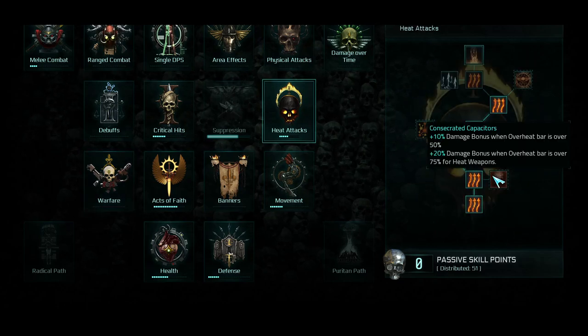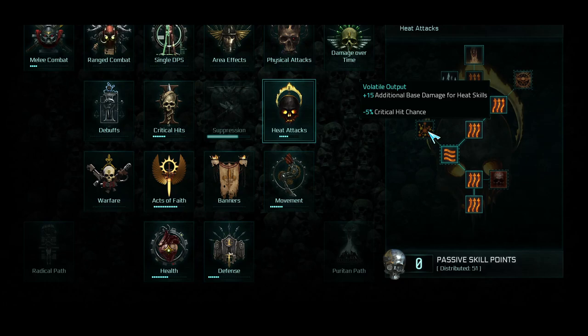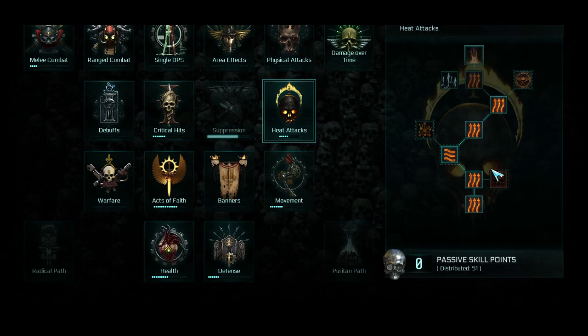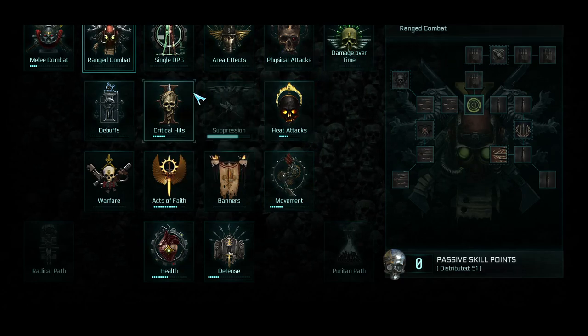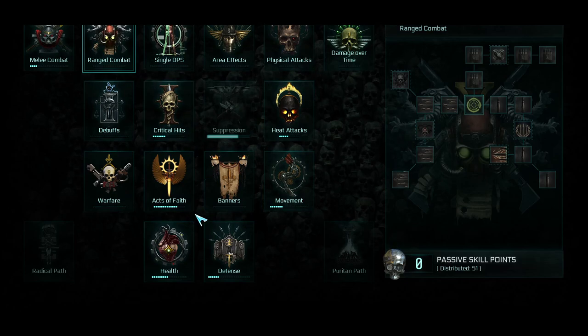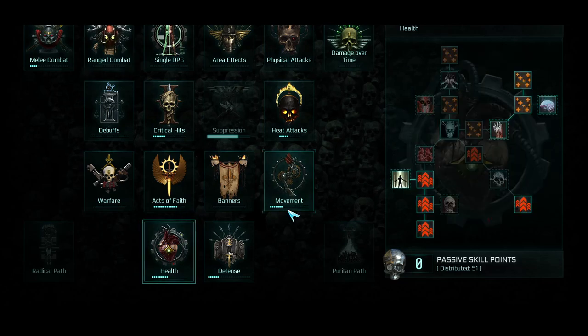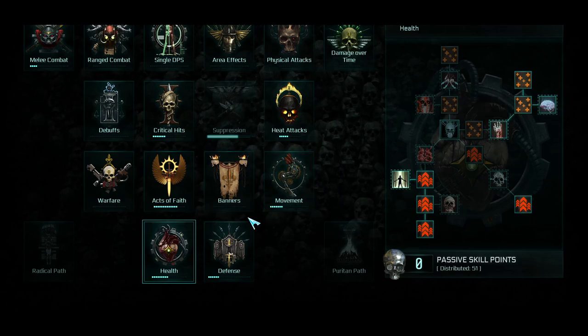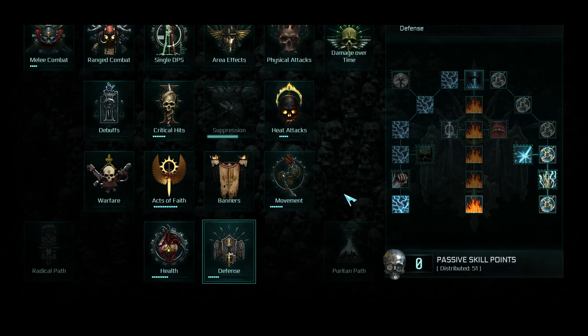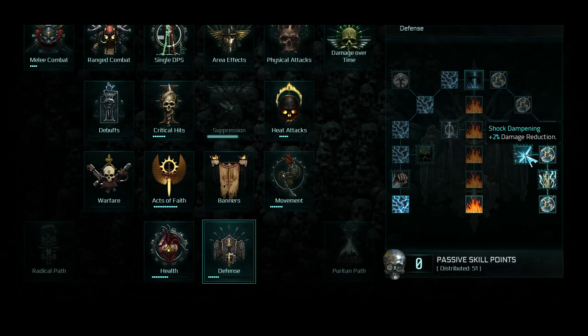But if you were to do a Heat build, I would say run a Meltagun and Flamer, and then run all of the heat tree besides the node that lowers your critical hit chance by 5% — you don't want that. Just run the whole tree besides that one if you're going to do the heat build. And then, of course, run all the critical strike chances for ranged combat. If you want to run the health thing, there are some things you can do with purple armor to get regen. As far as defense is concerned, since you're not running Deflect, you could put some points in for damage reduction, but that's optional.